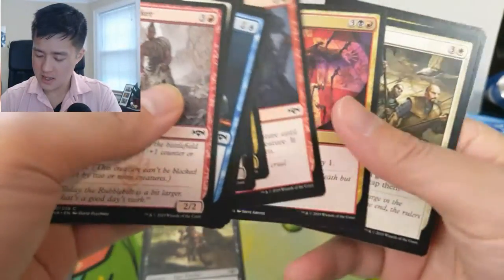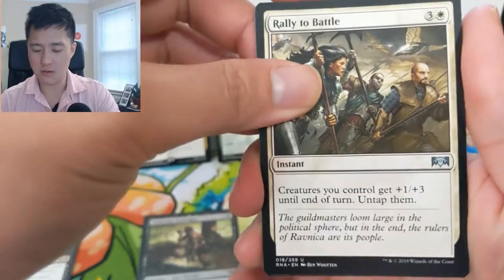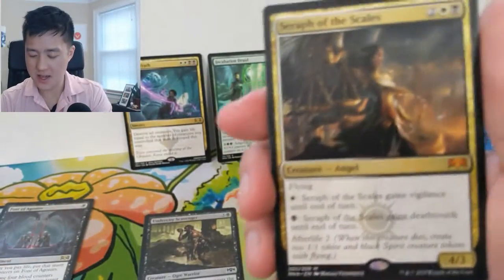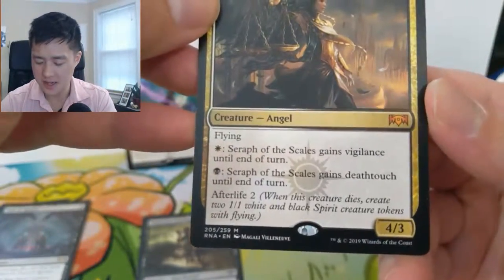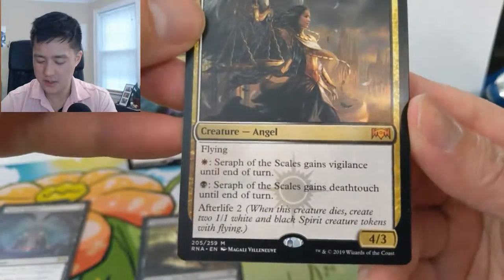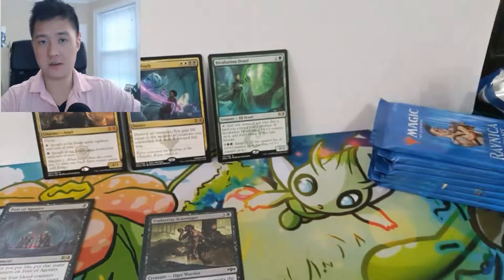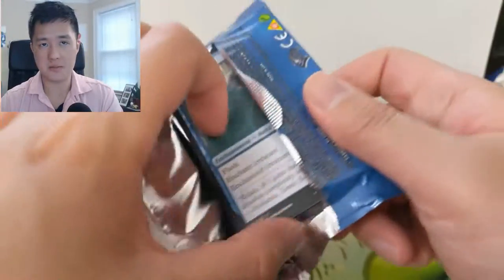The adapt mechanic — I feel it's kind of meh. A lot of stuff revolves around whether or not you want the plus one counter. The riot stuff kind of revolves around that too. Oh — Seraph of the Scales! I feel like this card has gone down in value recently, but it's in so many decks right now — it's just very flexible. You can give it deathtouch and vigilance, and there's afterlife as well. Very good pull right there — one of the better mythics, upper tier but not the very top tier.